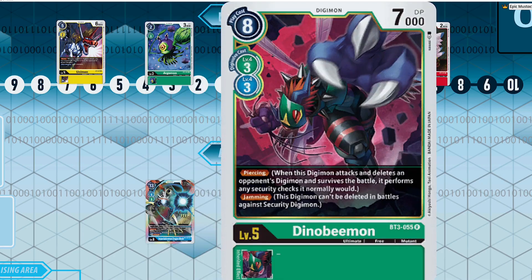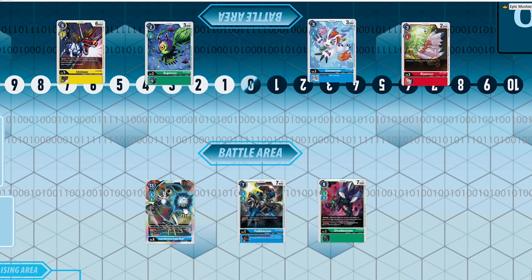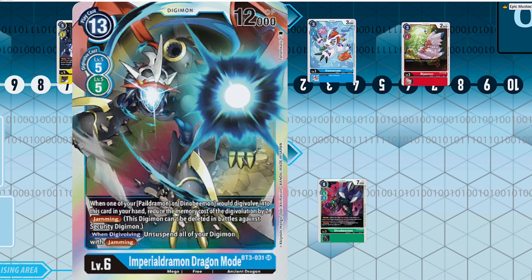With Dino Bmon you can possibly bait out blocks from your opponent and run over basically any level four blocker in the game. The piercing plus jamming is super strong, and that also facilitates mixed blue and green builds with things like Davis — just a super powerful aggressive deck.